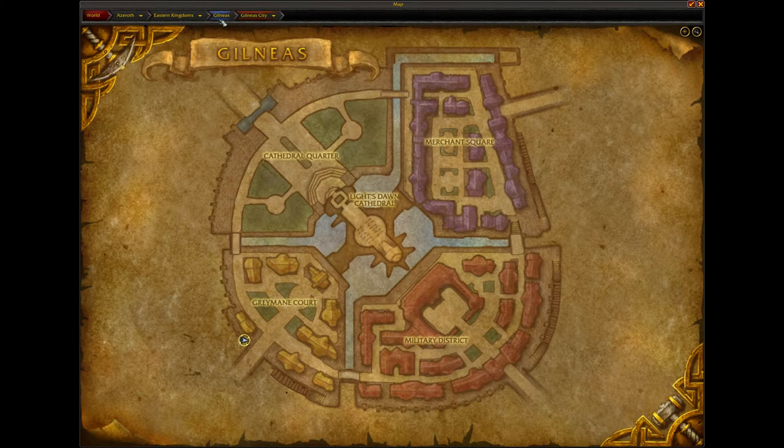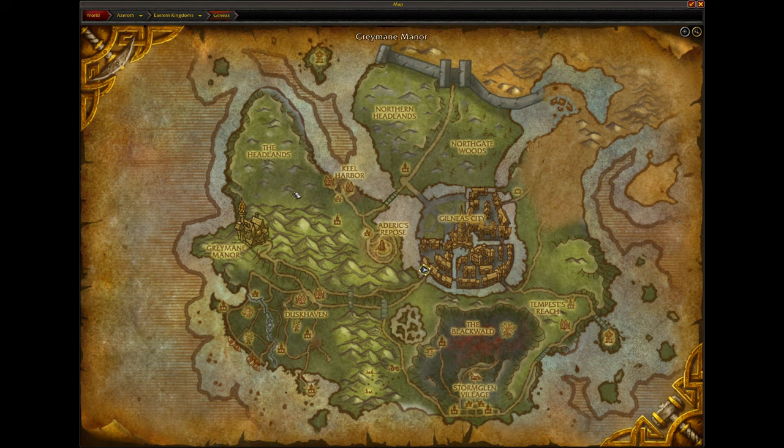Now we are not in the Ruins of Gilneas — we are actually in the original Gilneas. In the last video I just posted, I showed you how to get here. There's a glitch involved in the Greymane Manor, and you can light a bonfire under you, die, and then spawn here. I explained it all in that video, so go check it out if you haven't yet.